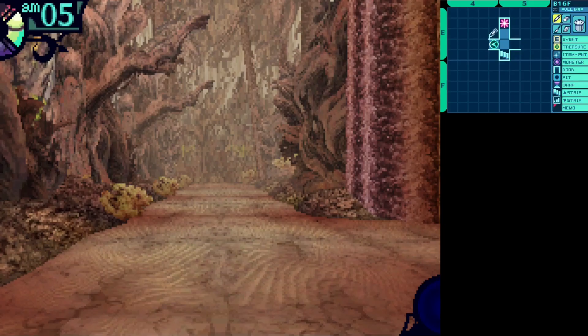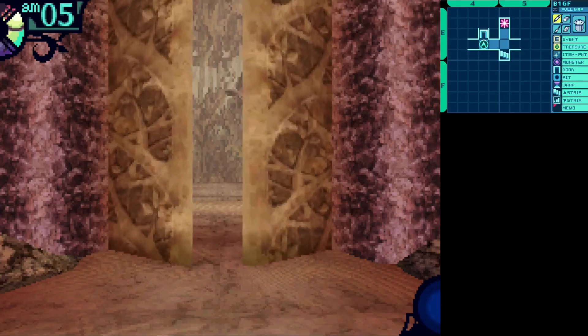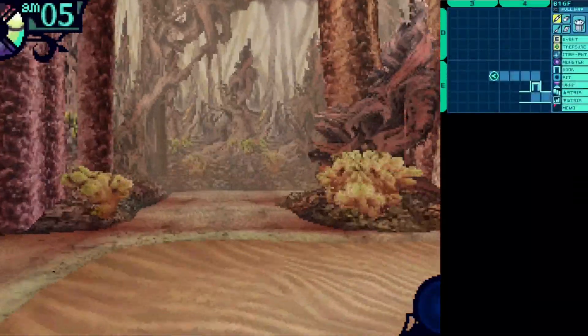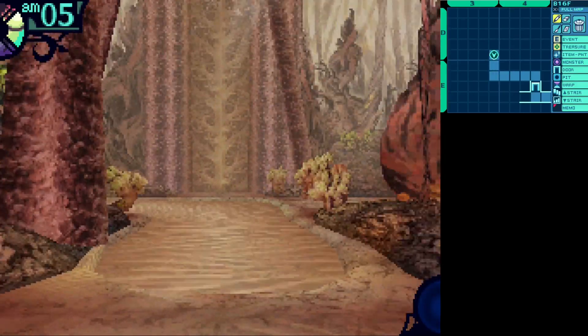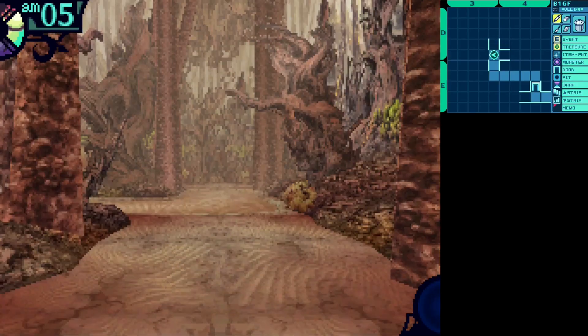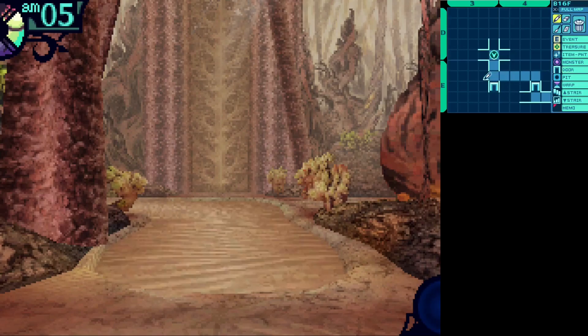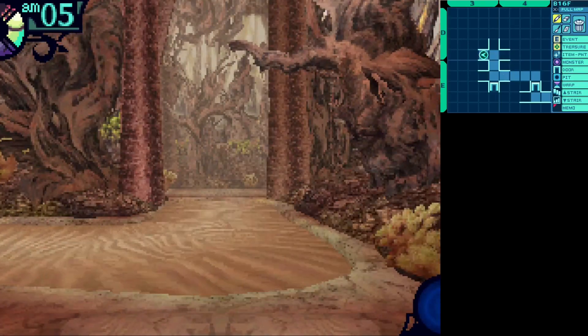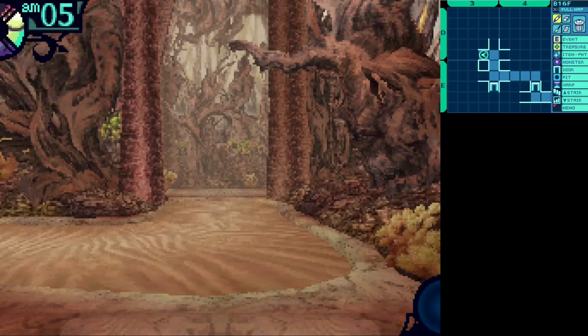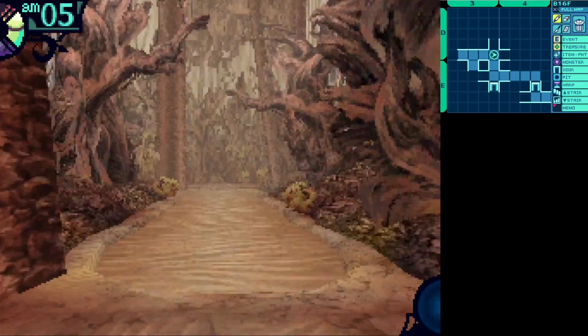This floor is just terrible, because you have a serious lack of map-making tools in this game. I'm going to show you what I mean when I go beyond this door. Forced movement tiles — great. Which makes this really hard for me to map, because I'm really bad at keeping track of that stuff. You can't really map these efficiently either. Hey, at least the music's kind of cool here, even if the gimmick of this floor sucks.